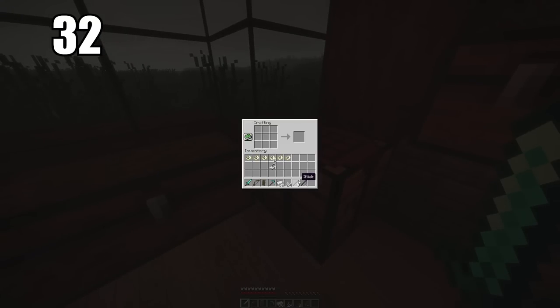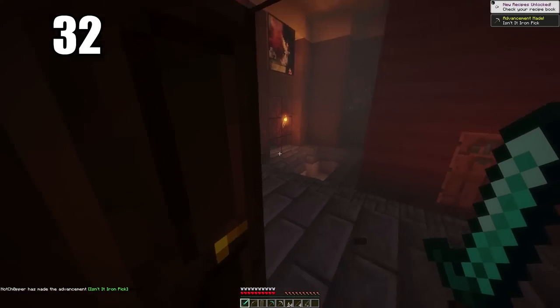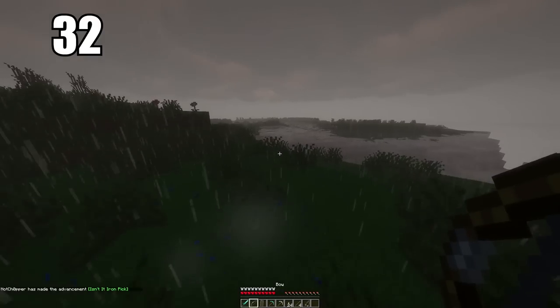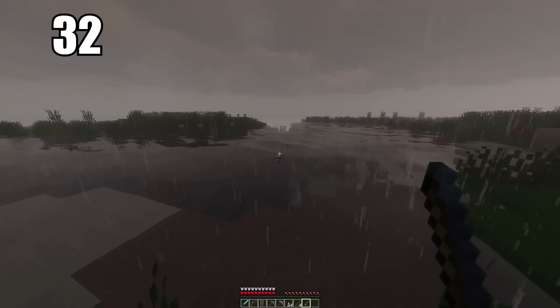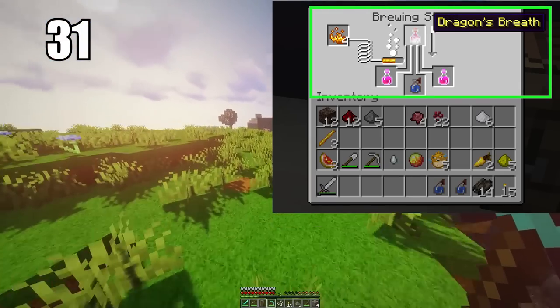Tip number 32: iron is one of the most valuable things in the game. Even though it's easy to find, it's the best multi-purpose ore you can have. I recommend using all your iron for everyday tools — swords, pickaxes, armor. Diamond gear should be saved for when you really need it. You should have loads of iron tools in circulation, and if one breaks it doesn't matter because the resource is very easy to find.